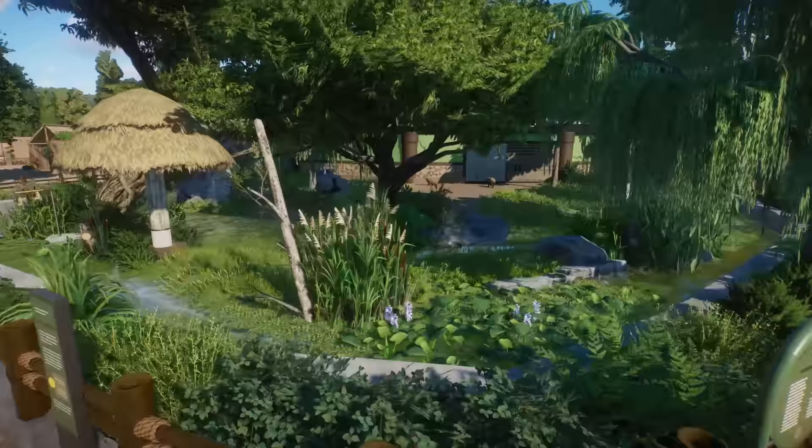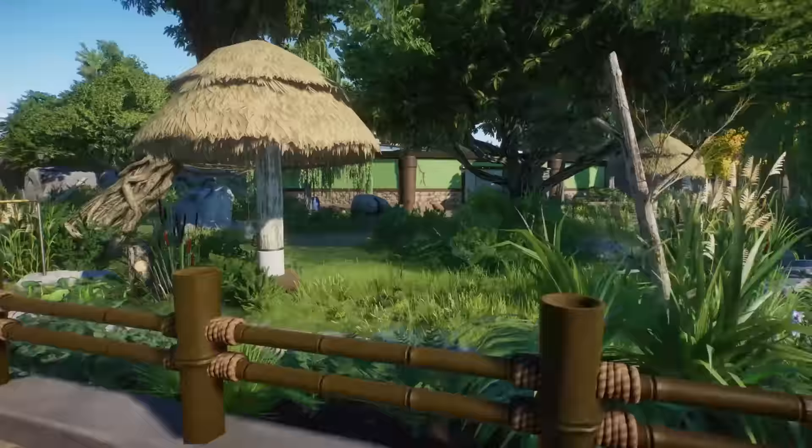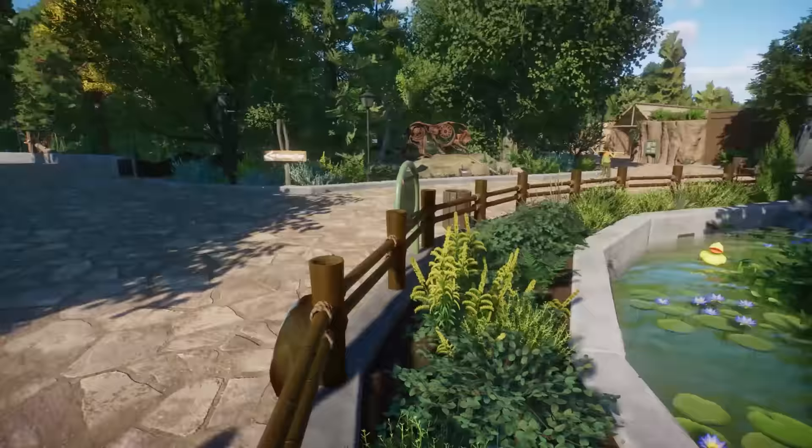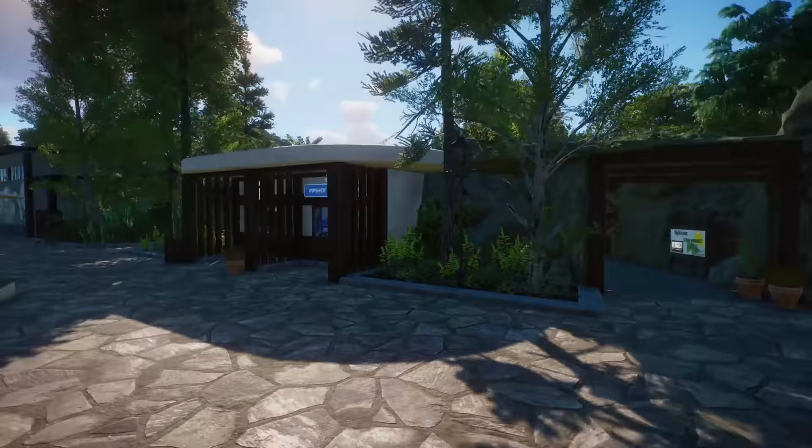I've never ever used the South American wood panels before but that is so clever! How could I forget about them? I barely did much with the South American pieces. This is such a cool area — so many great ideas. I love how you have this edge of stone, I think from temple pieces. Little shelter canopies also look really nice. This is so beautiful.